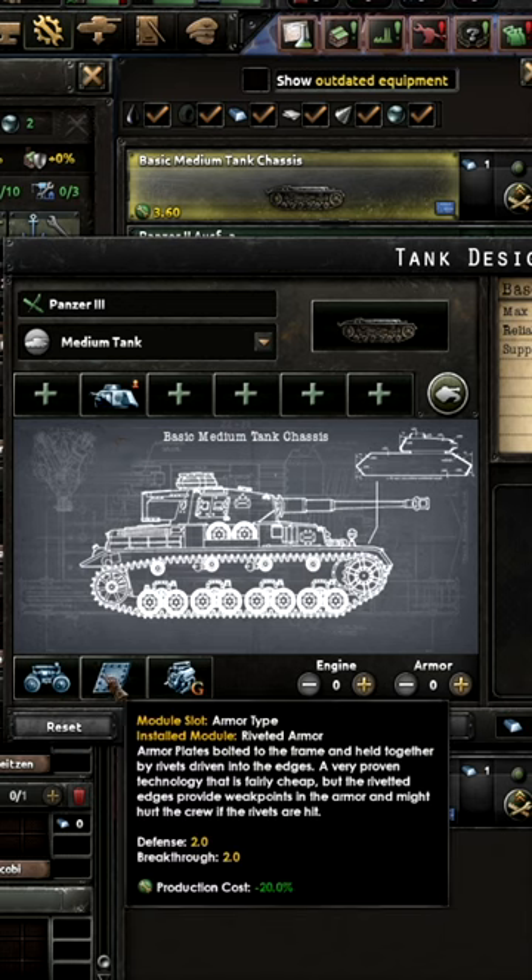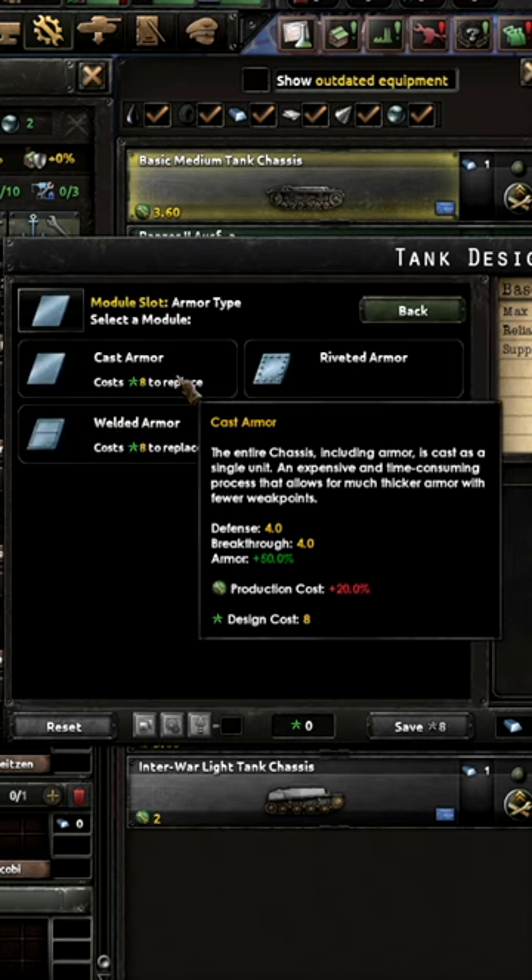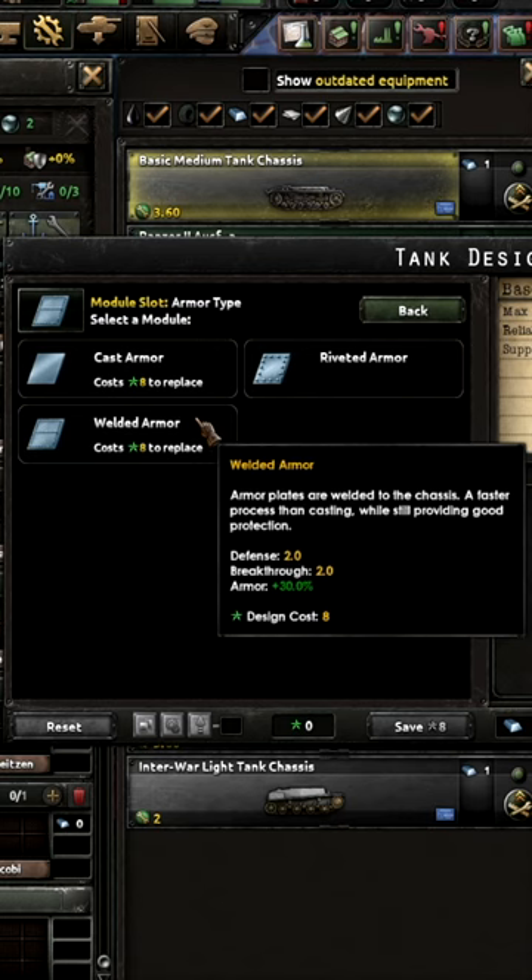Previously, welded armor was just the better option, unless you had a lot of spare factories going and could afford the high production cost of cast armor.